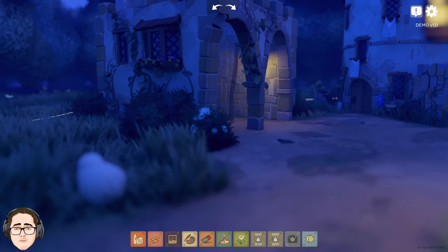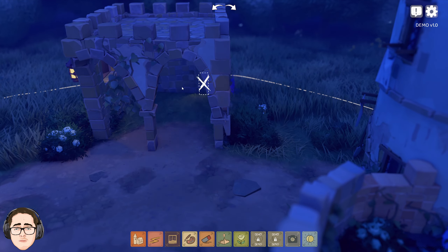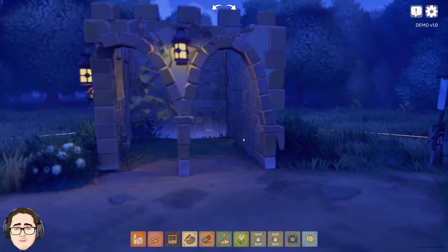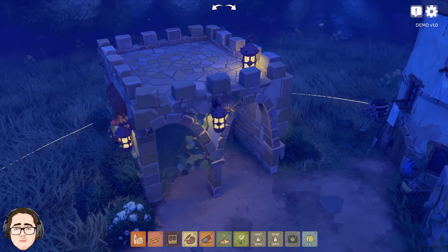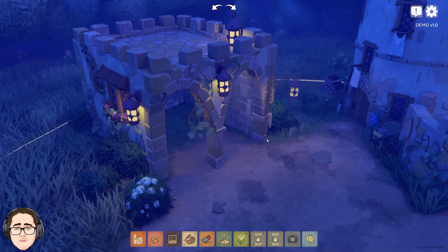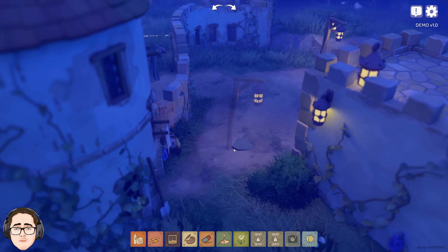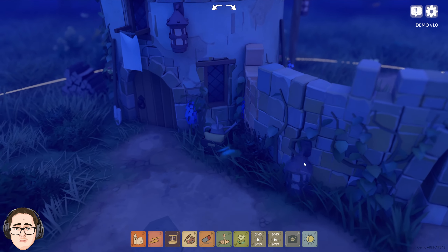I wonder — can we put lights on the inside and the outside? Oh my gosh, we can. It may not look right, but we're just testing, you know? Put a little lantern up here. Trying to get one on this inside wall — it doesn't quite want to do that. Put it on the side, and look — all the lighting on the vines and stuff is updating. Oh, this is so cool.